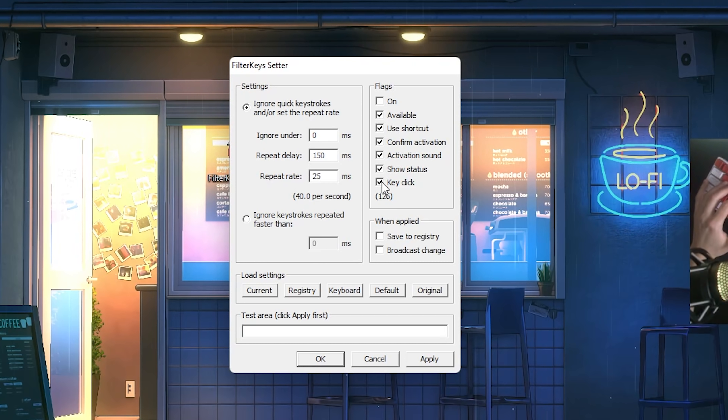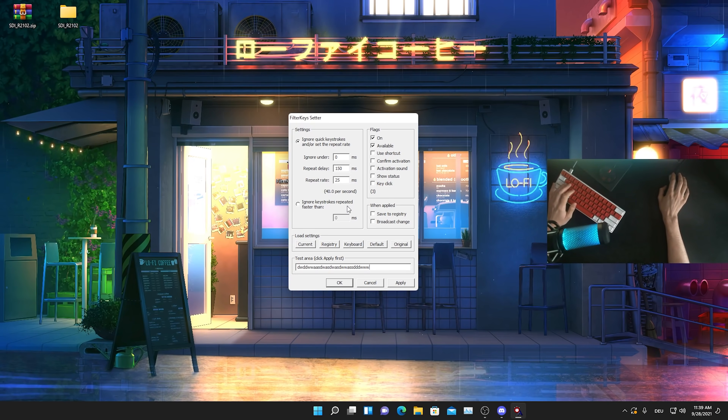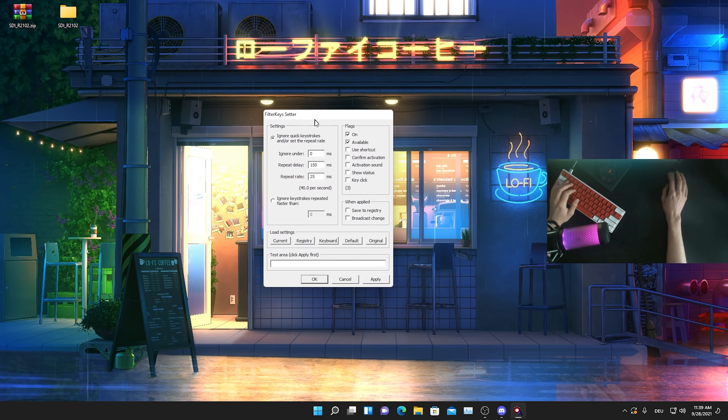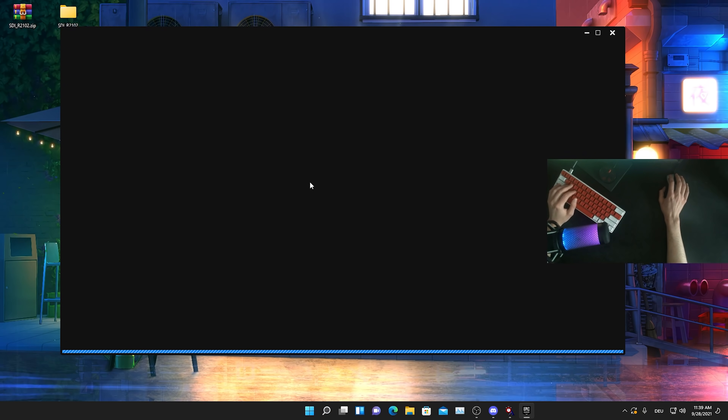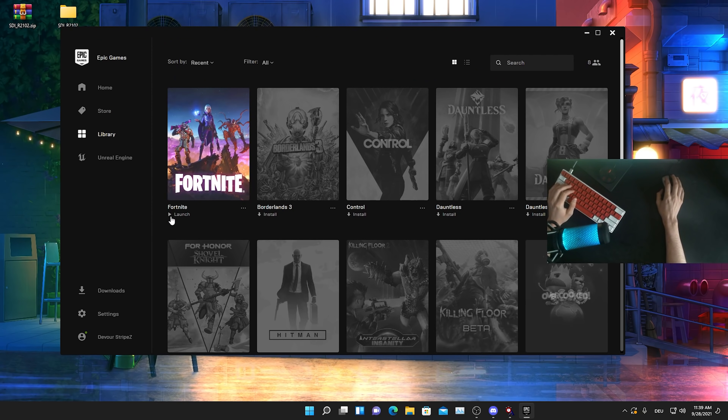Once you set it up properly, on the right side just uncheck everything until we reach 'On' and 'Available' — those are the only ones you leave on in the background. You can test it out for yourself — you'll literally see how much more responsive your keyboard is going to be. Press apply and test it out. You can see how much faster we can actually type. This is such a huge advantage in Fortnite competitive. So many Fortnite pro players are using Filter Keys or Timer Set Resolution, but I personally prefer Filter Keys since it's a little bit faster and more responsive. If you want the biggest competitive advantage, you need to utilize this tool. Let it run always in the background, then just go into your Epic Games launcher, launch Fortnite, and don't worry about the program — it will work in the background and you can enjoy Fortnite with lower input delay.